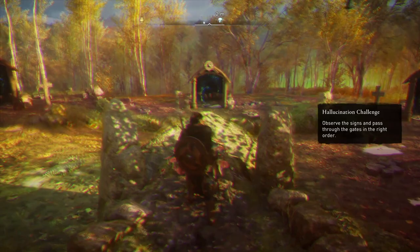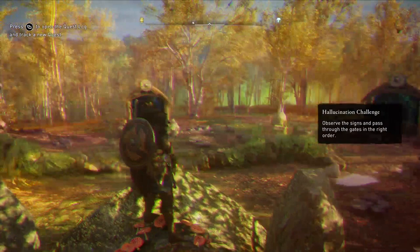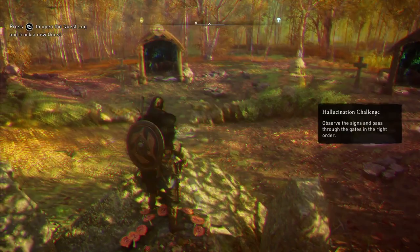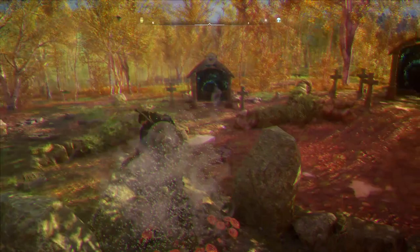All right, let's go ahead and get started here. So we have a bunch of portals in front of us like these puzzles tend to do. There's five of them in total, and we need to figure out which gate we're going to go through first, and then there's a sequence. The first gate is actually going to be the one right in front of us. So let's go ahead and run through that gate. It's going to teleport us back to the center of this puzzle, and we need to go through the second gate.